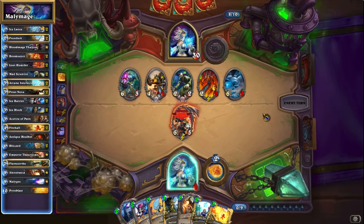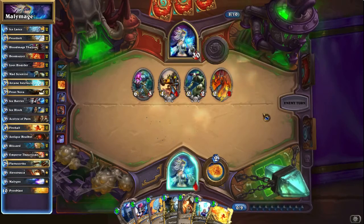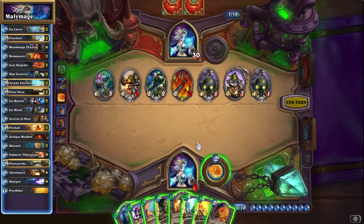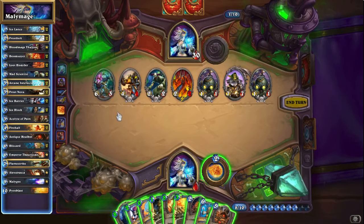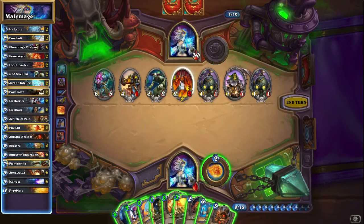It's not pretty - I think we lost this one. There's no way we can - well, Doomsayer and Ancient Healbot I guess, that would do it. Maybe could Arcane Intellect into Healbot and Doomsayer - no, that wouldn't work because she didn't kill the scientist. Nope, we got wrecked here. Should I have killed the Frost Elemental sooner? Maybe I should have.